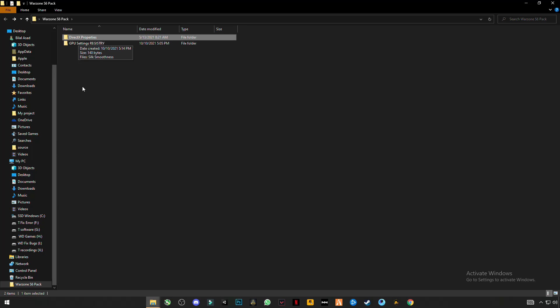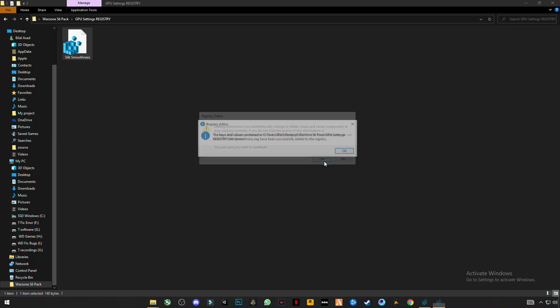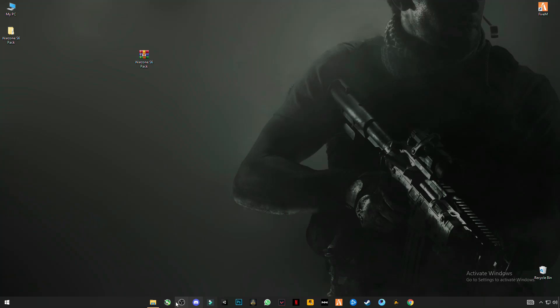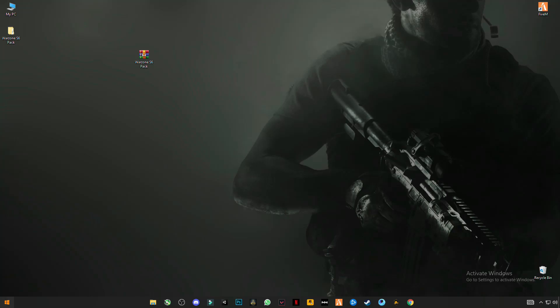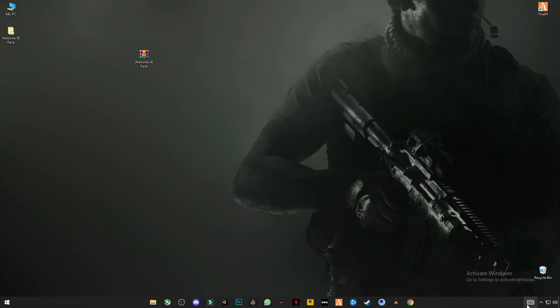Now go back. This next file is the GPU settings registry — it handles silk smoothness. Simply right-click and click Merge, then click Yes and OK. Now restart your PC once, and after restarting run your game and you will see the results.